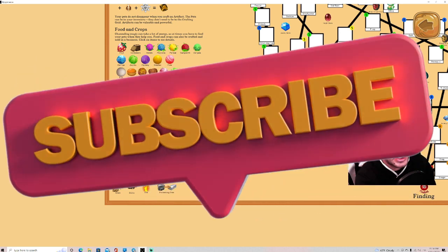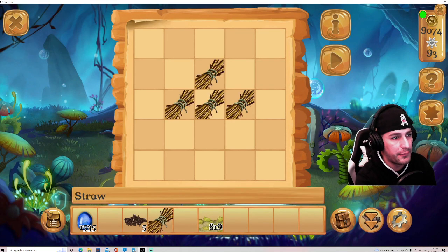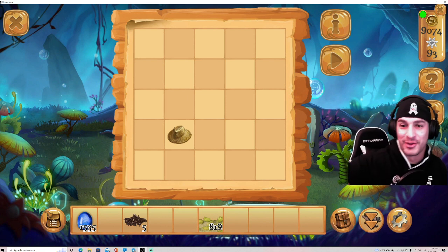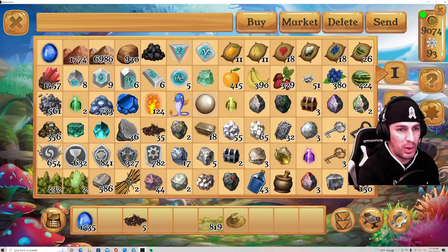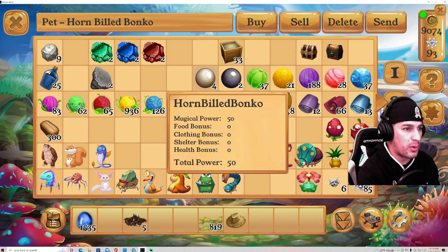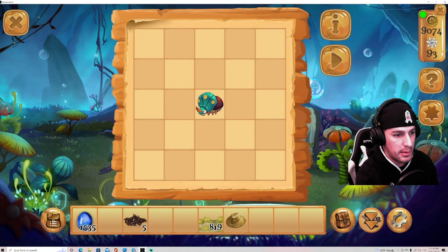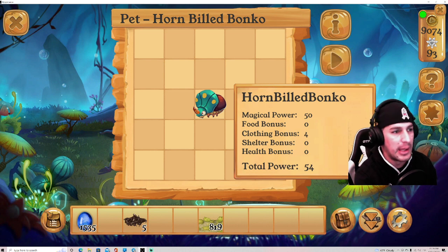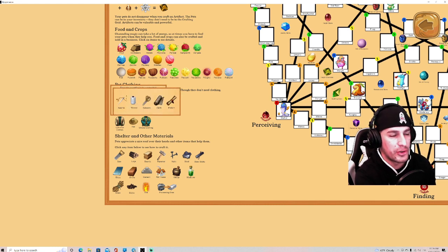If you go to the map, this hat requires five straw in a specific pattern. You need a hat because you provide clothing to your pets to give them more power. The pattern is one, two, three, four, five — and there's my hat. Everything you craft becomes something else you craft again, which you then use for your pets or other purposes.